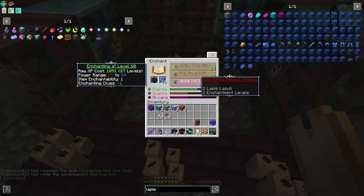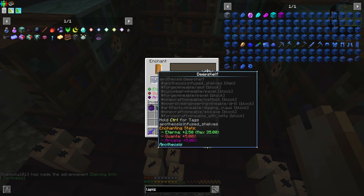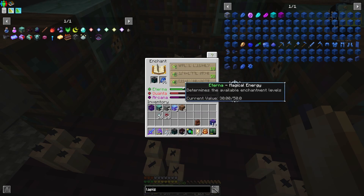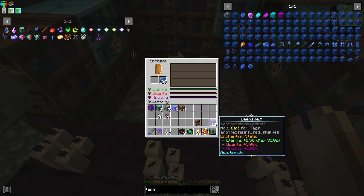All right, so now we move along and we get as many of these done as we need. We needed 10 — I didn't want to test it off camera and then not have enough bookshelves. So thanks for suffering that with me. I'm just going to make the two extra because they're here. So now we have 10 infused deep shelves.